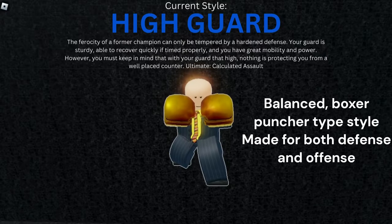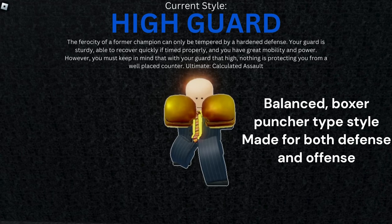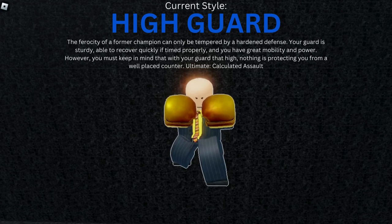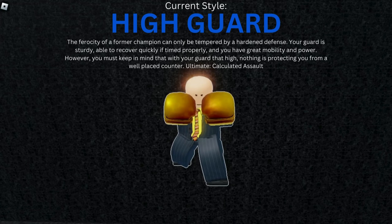The high guard style is a balanced, boxer-puncher type style, excelling at both defense and offense. Its description reads: the ferocity of a former champion can only be tempered by a hardened defense. Your guard is sturdy, able to recover quickly if timed properly, and you have great mobility and power. However, you must keep in mind that with your guard that high, nothing is protecting you from a well-placed counter.